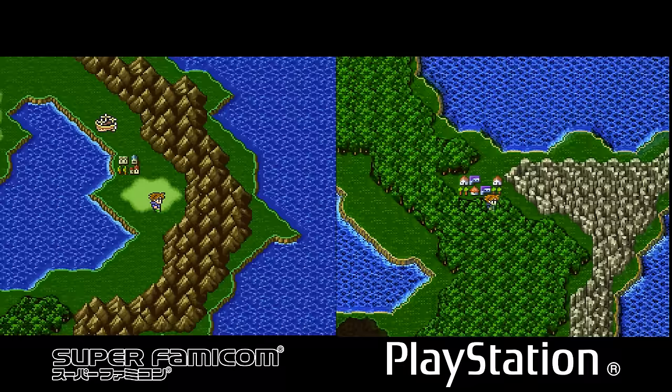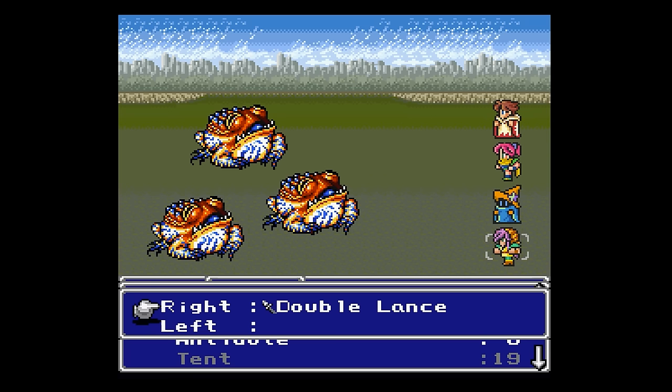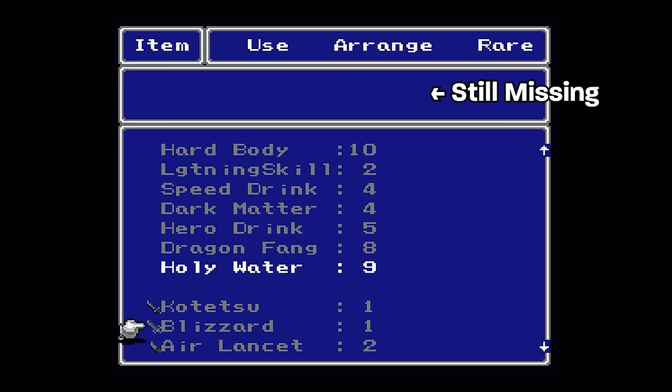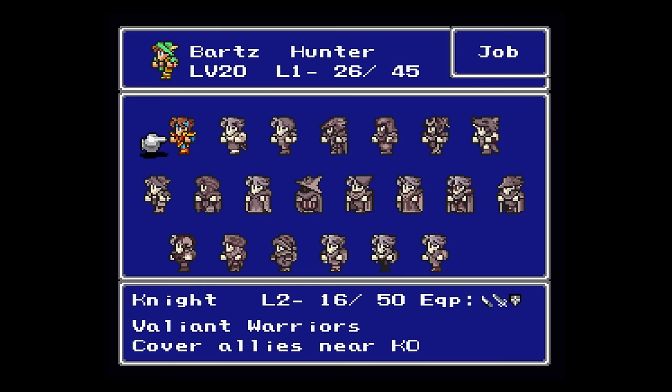This version has notable load times, specifically whenever you enter or leave battles and when pulling up menus. The Super Famicom version's bugs and quirks remain intact, so if you were to opt for the PlayStation version, you aren't bypassing any of the original version's bugs. Visuals are largely identical, though there's some UI differences and accommodation for characters other than Japanese, as well as the ability to cycle party menus with L and R.